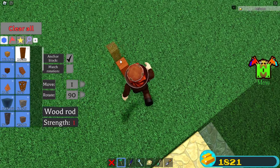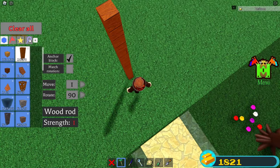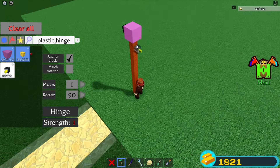The first thing you're going to do is place down five wooden rods on top of each other — one, two, three, four, five. Grab a plastic block and place one up here. Grab two hinges and place one on each side facing inwards.